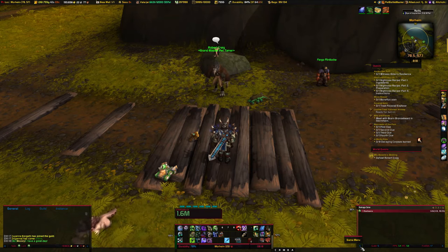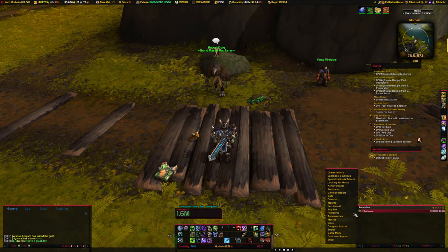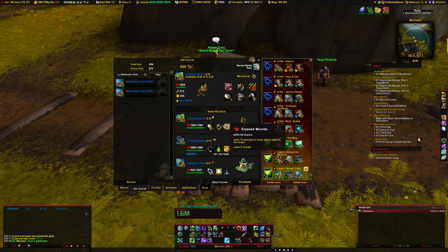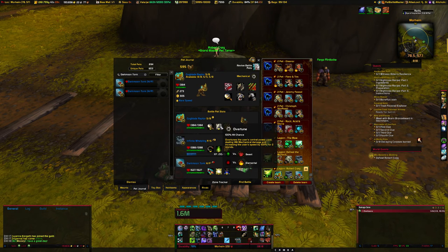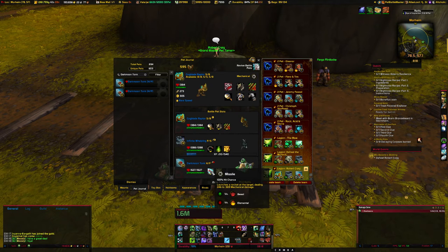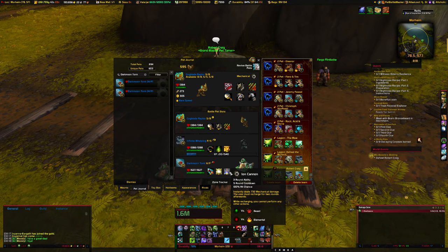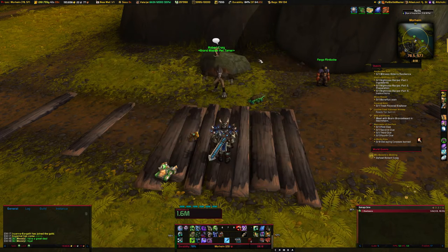Hey everybody, Noobtastic here, back with another World Quest Guide! Today we are taking on Robert Craig. He is a master pet battler. We're going to be using the Cogblade Raptor, a leveling pet, and the Darkmoon Taunt. The numbers are 2-1-1 and 1-2-2.